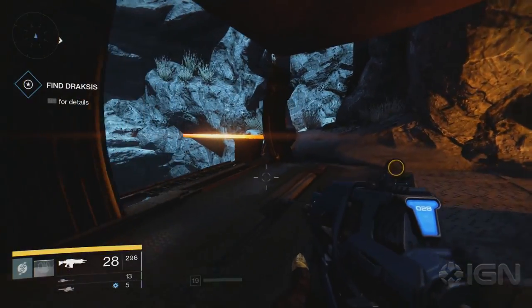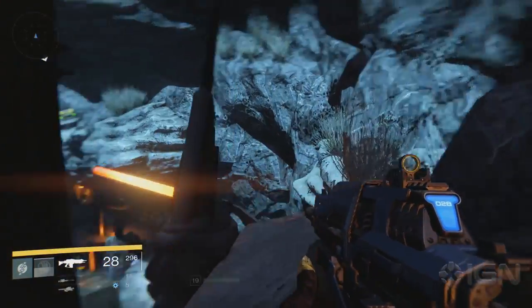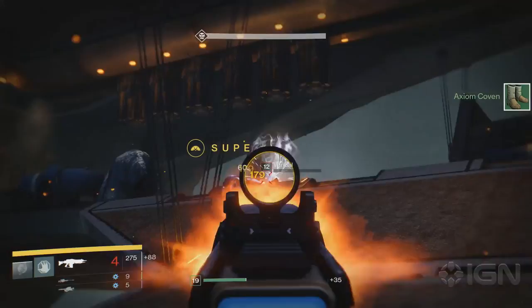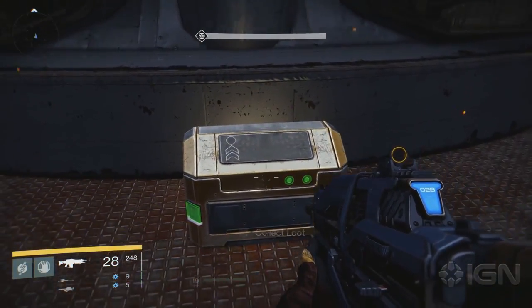The last two can only be found during the Scourge of Winter mission. The first is located on top of some cliffs in the Winter's Lair area. The last chest can be found on the big ship near the end of the mission — head to the bow of the ship and you'll find the last treasure chest.